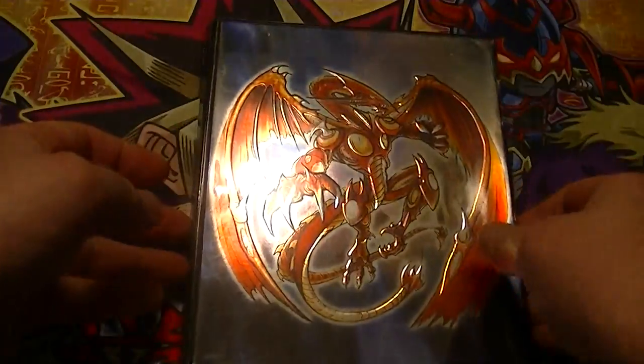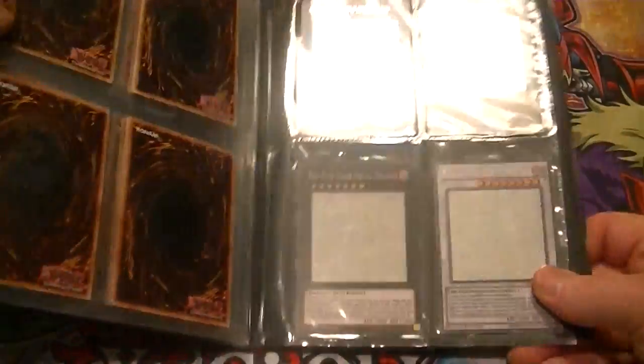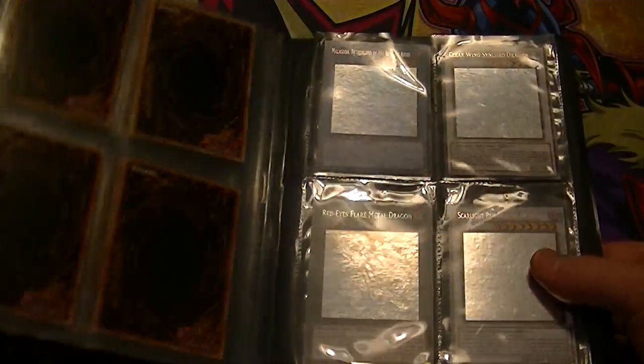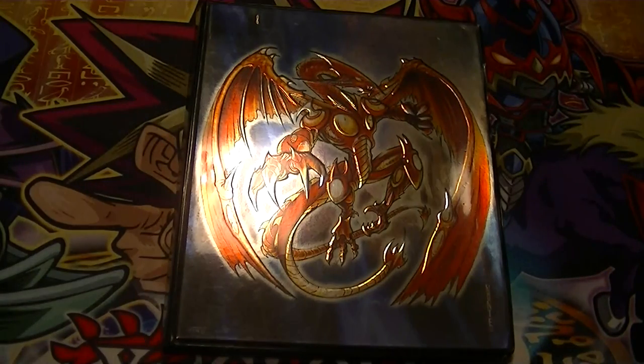So that is all 40 ghost rares, from when they started in Tactical Evolution to when they finally stopped at Dimension of Chaos. When they resume the ghost rare printings, I will resume collecting them. Thank you all for watching and subscribing. Don't forget the like and subscribe buttons down below, check us out on Mondays, Wednesdays, and Fridays, and welcome to 2016 — this is Supreme Dragon of Hidden Dragon, signing out.